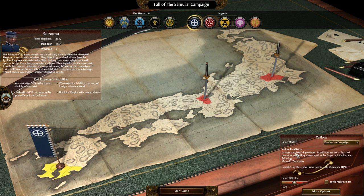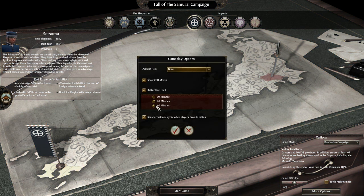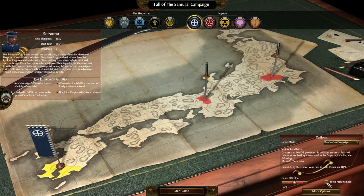We're playing Hard — it's still going to be a domination campaign, but I'll leave that setting off for now. Satsuma has the Emperor's Ambition: plus 5% reduction to administration costs, minus 10% to the cost of foreign veteran actions, plus 50% increase to the general's radius of influence, and they begin with two provinces. Also, sorry if there are cuts — I'm coughing occasionally.